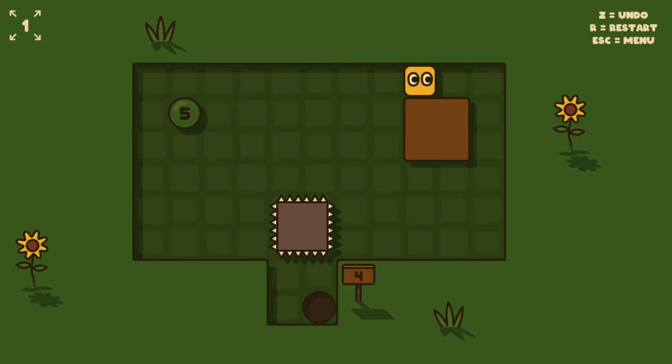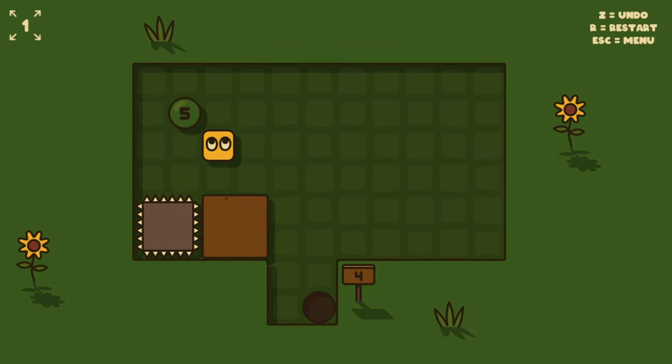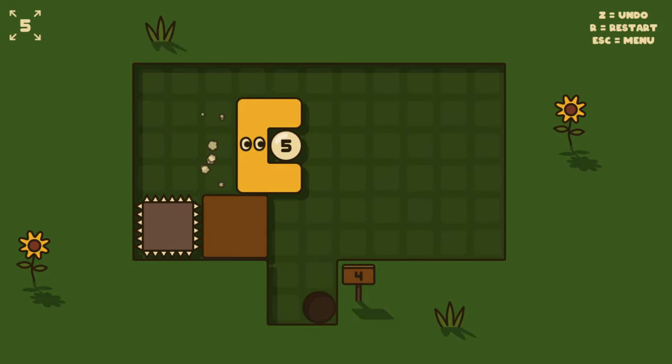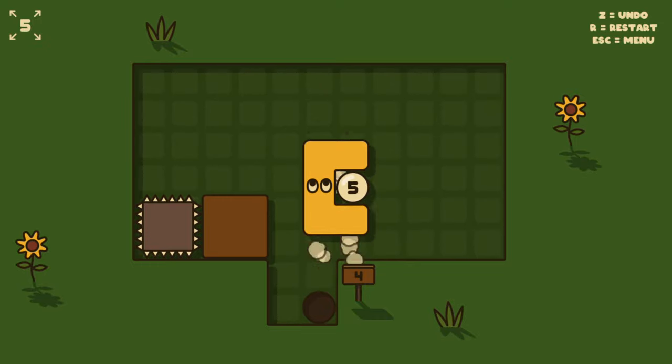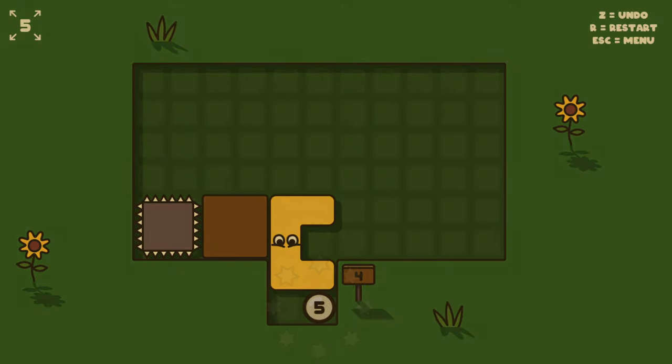Can I grow and push this down? No, I can't grow and push this down, but I can just push the spikes out of the way using the ball. Now this is five. We can do this — go around and back. Sorted.